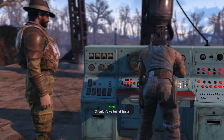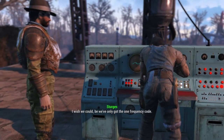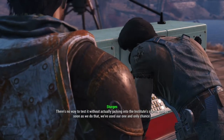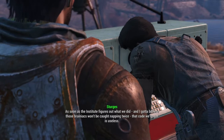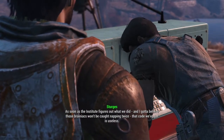Shouldn't we test it first? I wish we could, but we've only got the one frequency code. There's no way to test it without actually jacking into the Institute's signal. And as soon as we do that, we've used our one and only chance. As soon as the Institute figures out what we did, and I gotta believe those brainiacs won't be caught napping twice — that code we've got is useless.